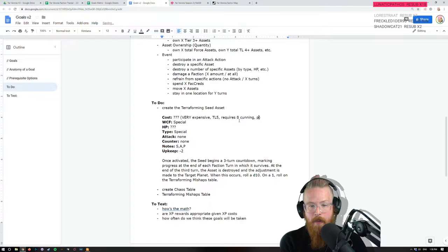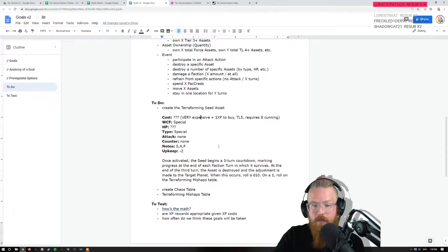Require TL5 and Cunning 8 to build, plus an XP cost to buy — so very expensive, plus one XP to buy. The thing is, if you're like 'only Triangulum's ever going to be able to make these' — well, buy them from Triangulum, because it doesn't cost you XP and creds to own one. It doesn't require TL5 or Cunning 8 to own one — buy them from House Triangulum, buy them from the Trillion Ring.